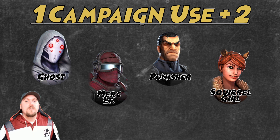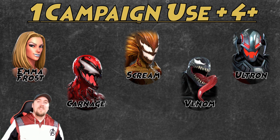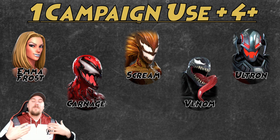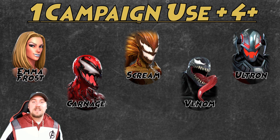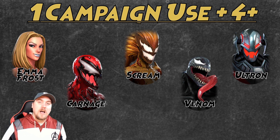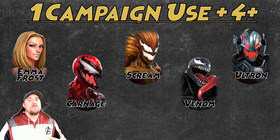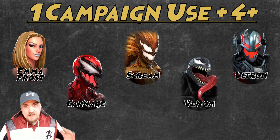Still with one campaign use but growing in uses: Ghost, Merc Lieutenant, Punisher, and Squirrel Girl — these all have two or more uses outside their one campaign. The next set has one campaign use but four or more uses elsewhere: Emma Frost, Carnage, Scream, Venom, and Ultron. Even though they don't have great campaign uses, you shouldn't worry about that when building them up as they're used elsewhere. A lot of initial content gets cleared with what players already have, so newer characters don't get exposed — we have to wait for the community to catch up. My data all comes from the community; nothing here is subjective, it's all flat-out facts.